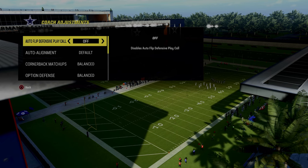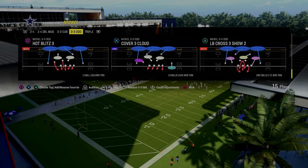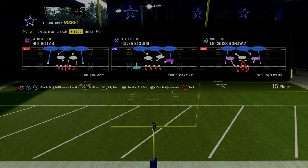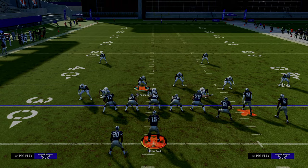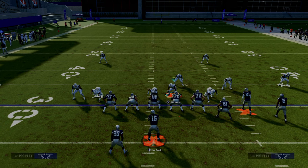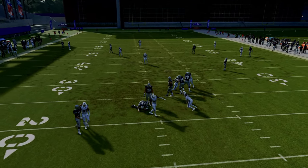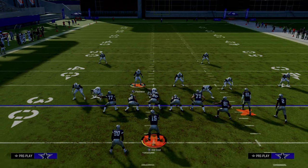We're going to go auto flip defensive play call off, then go zone coverage on, and come out in linebacker cross 3 show 2. We're going to flip this play — that's the reason we turned auto flip off. The only setup we need is to spread our defensive line, crash our defensive line to the right, and stand right over the guard. The whole idea is to trigger the guard, and as you'll see, we get this A-gap pressure, and oftentimes edge pressure from the defensive linebacker on that side as well.